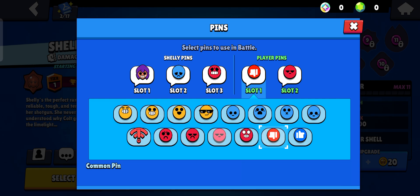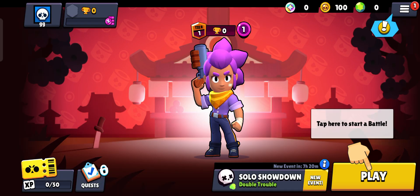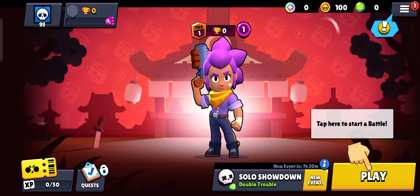This pin or emote is only available when you purchase it, and you can only purchase it when the offer is available to you. It's a limited time offer, so purchase it then and only then will you be able to get this mewing pin. Thanks for watching and subscribe.